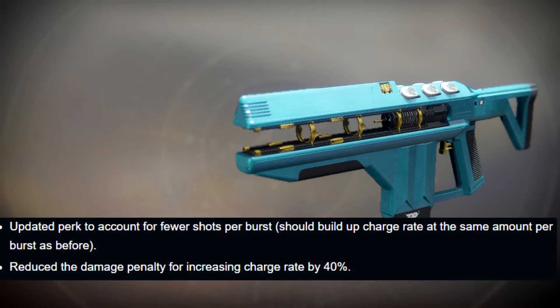Merciless has also been hit with the fusion rifle changes, but to make up for this they're going to rework how its intrinsic perk works — it should still build up charge rate at the same amount per burst as before, but now with a reduced damage penalty for increasing the charge time by 40%.